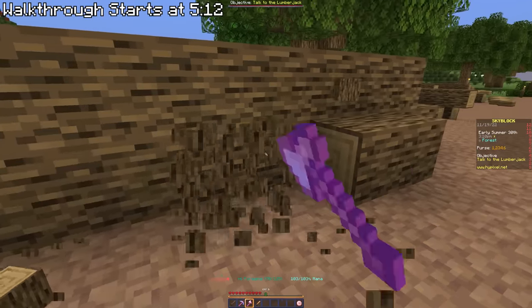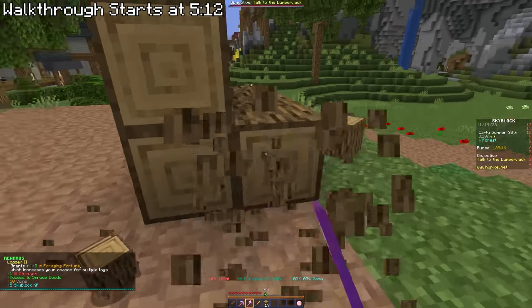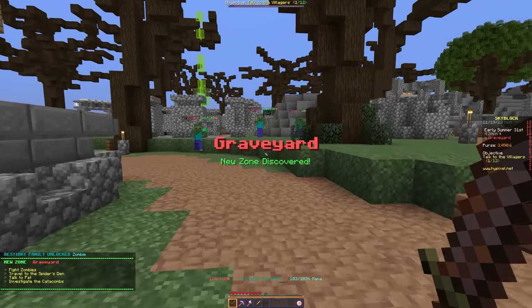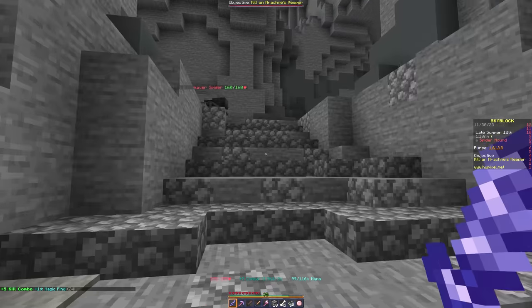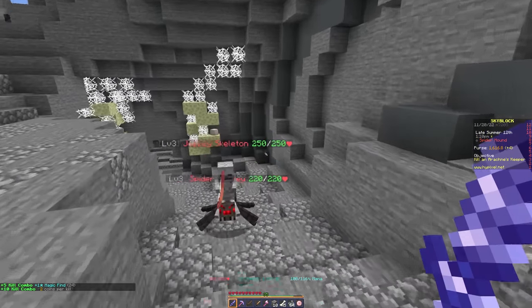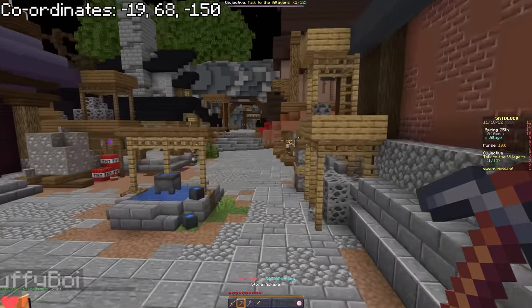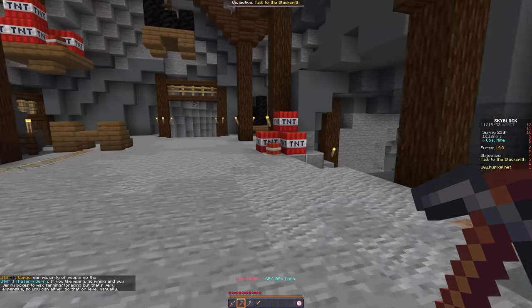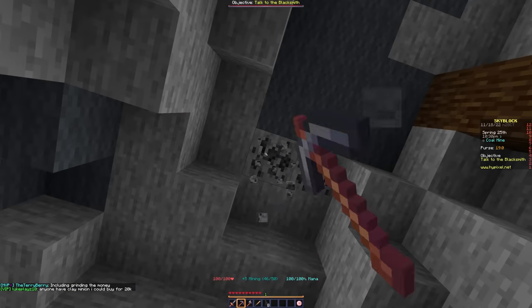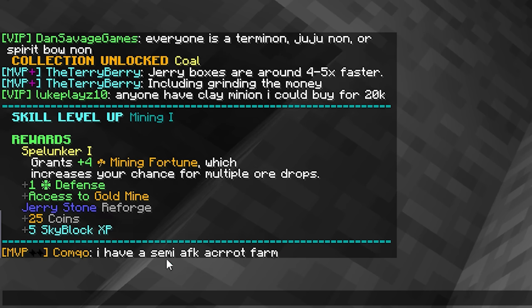With that out of the way, I can start the guide. The game is very open and you don't have to follow exactly what I do. The first thing I'm going to do is some mining. Head straight ahead from the hub spawn into the coal mines. After mining a bit, you'll get a popup telling you that you've reached mining level 1 — but what does that mean?